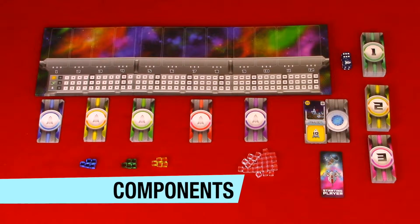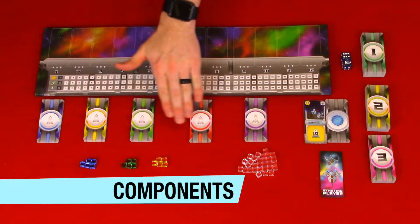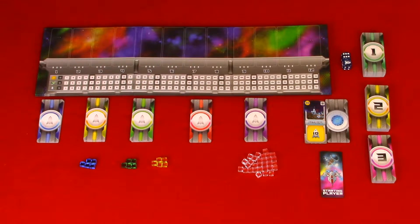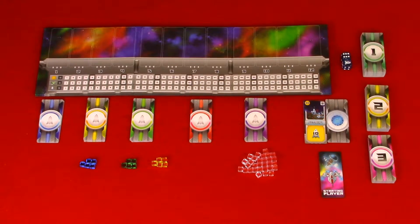Now let's take a look at the components: player boards or command consoles, starting ship cards in each player color, dice, ship cards at levels one, two, and three, colony cards, victory point cubes, income cubes, credit cubes, charge cubes, start player card, and rule book.